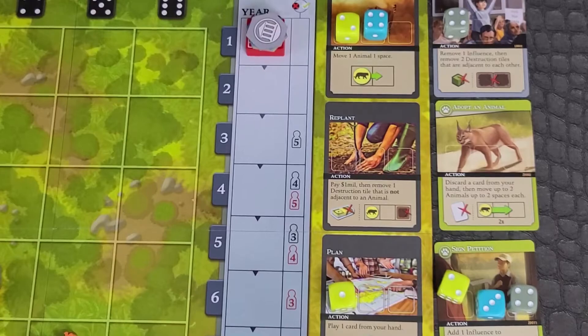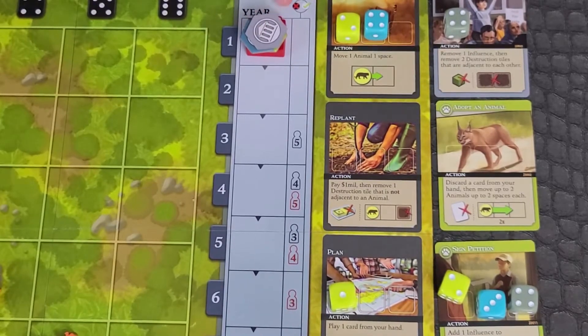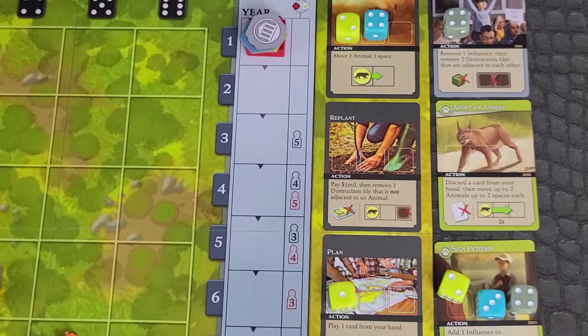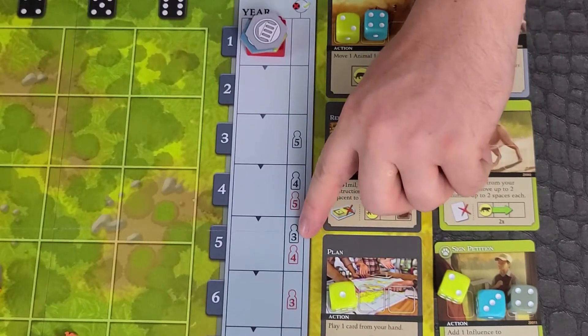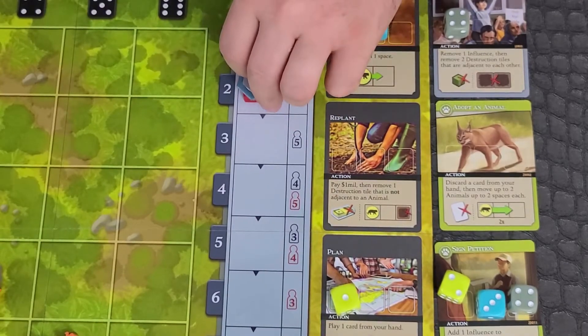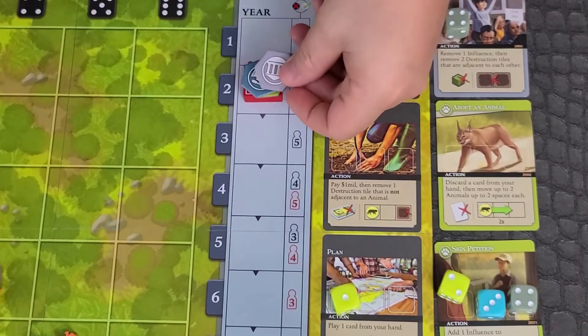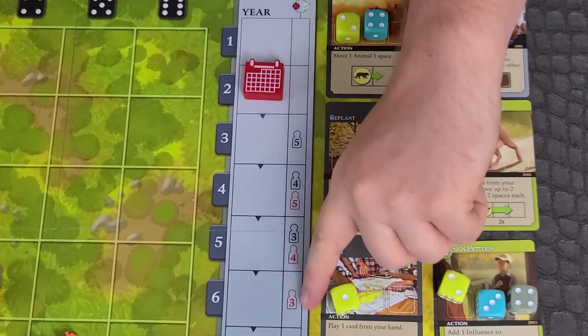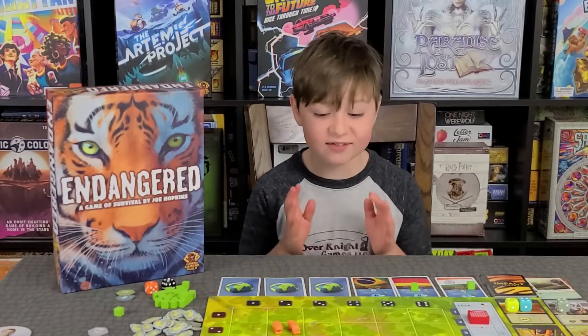Year end: if no player has a turn marker, the year is done. Check the year track to see if it is a voting year. If yes, check each face-up ambassador to see if they have met the requirements to vote yes. If you received four or more yes votes, the players win. If it is the first voting year and you haven't won, or it's not a voting year, play continues with whoever went last in the previous round going first. If this was your second voting year and you did not receive four or more yes votes, all players lose.